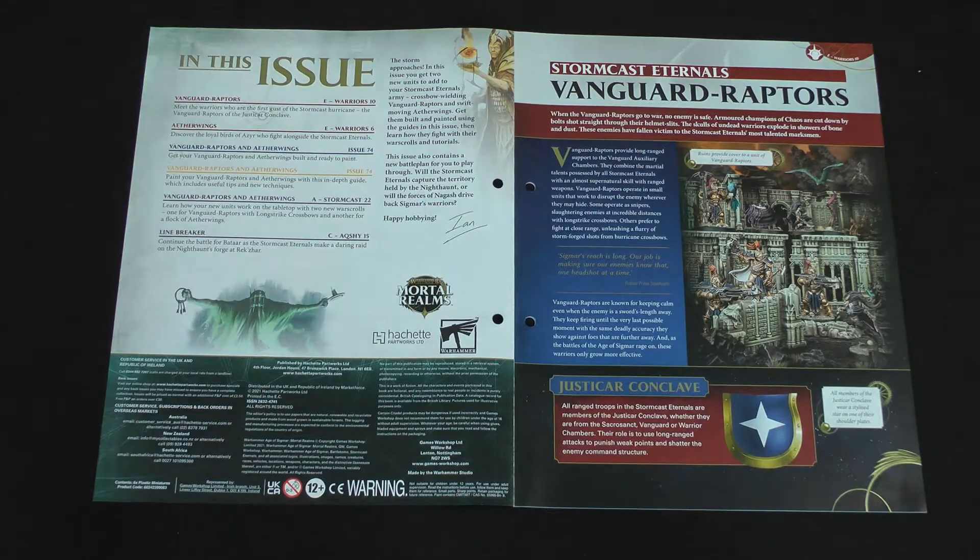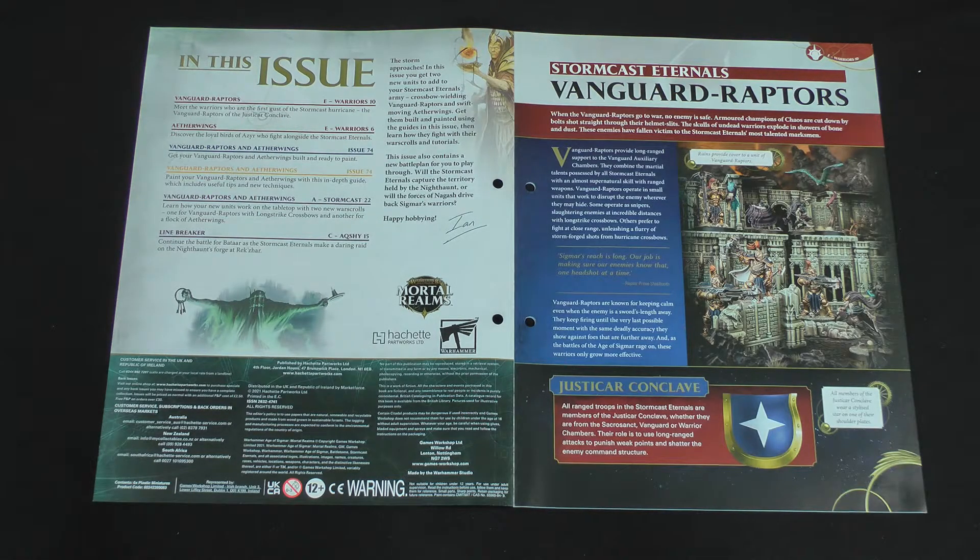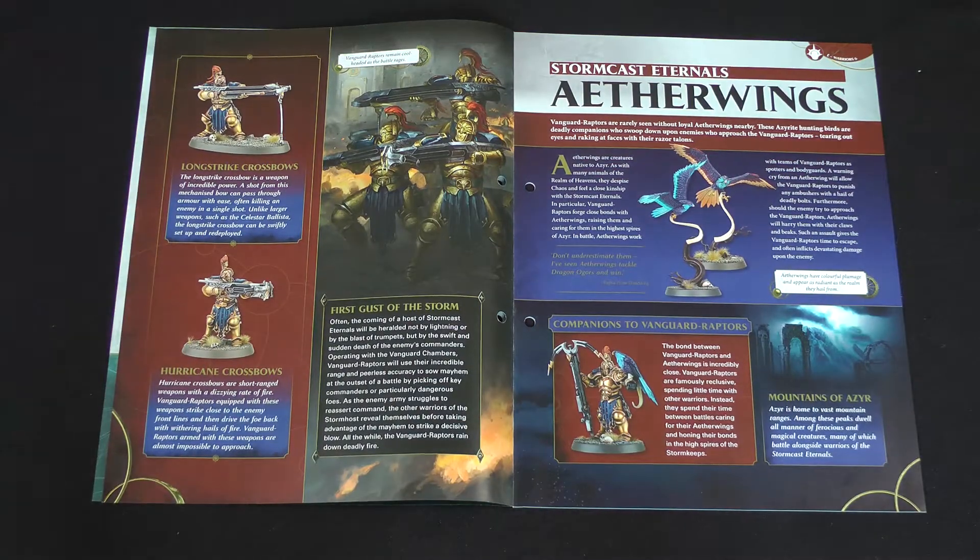First up we learn about Vanguard Raptors. These are expert marksmen and trackers of the Stormcast Eternals Vanguard chambers. They work in small teams to disrupt the enemy and generally make a nuisance of themselves. They're part of the Justicar conclaves like other ranged units. They have two principal ranged weapons: the Longstrike crossbow, which is an excellent sniper weapon that can pass through armor or even heavy armor at long range, or the Hurricane crossbows which fire a huge number of smaller bolts to drive back the enemy.